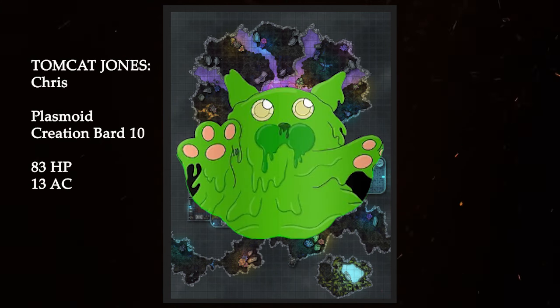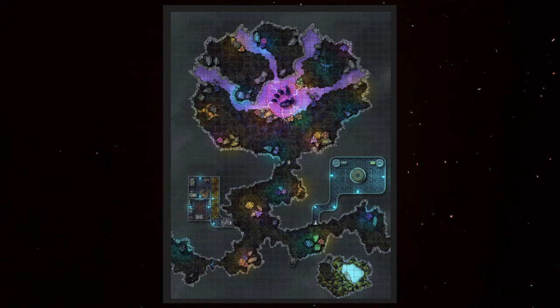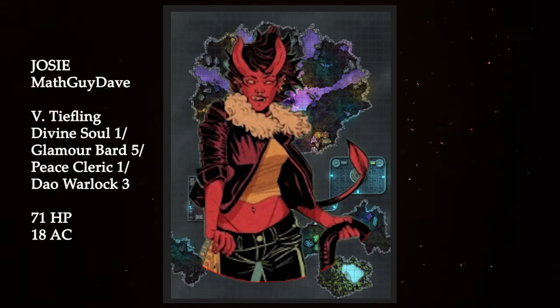Our heroes approach the dungeon on the way to the deep dragon's Underdark laboratory. Tomcat Jones, a plasmoid Level 10 Creation Bard piloted by Chris, with 83 hit points and a staggeringly low 13 armor class. Tomcat is accompanied by Josie, a variant tiefling Divine Soul Sorcerer 1 / Glamour Bard 5 / Peace Cleric 1. The Treantmonk team is rocking a Level 1 Peace Cleric dip and a Dao Warlock 3. Josie is rolling with 18 armor class and 71 hit points.